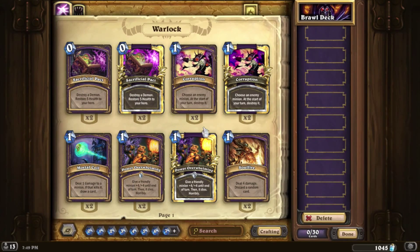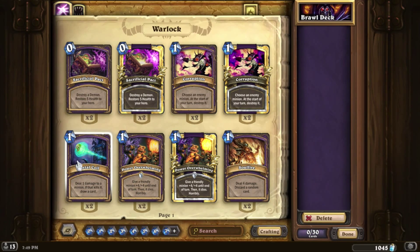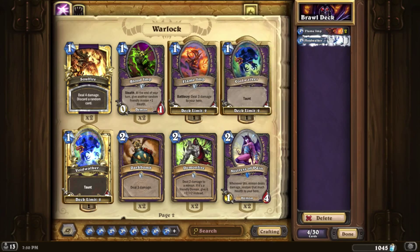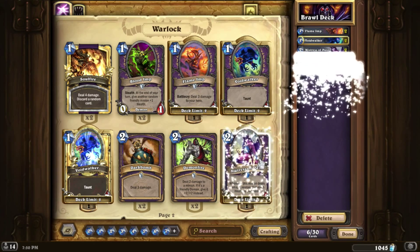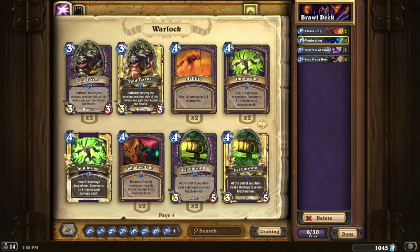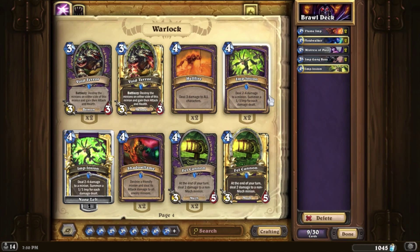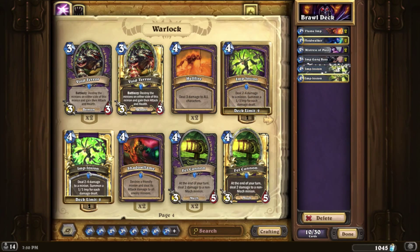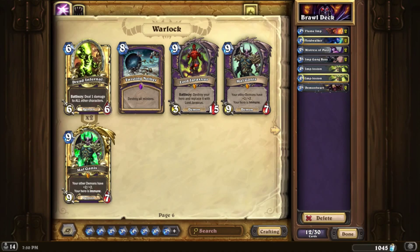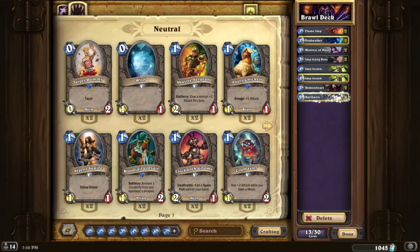We build a rush deck with small minions this time. We go for Flame Em twice, Void Corner - just take the golden one. We could go for the Mistress of Pain so she could secure some damage and some health for us. We go for two Imp Gank Boss and Imped Lotion twice. Next we go twice for Demon Heart, so we could buff up one of our Imps that we get out of the Imped Implosion.